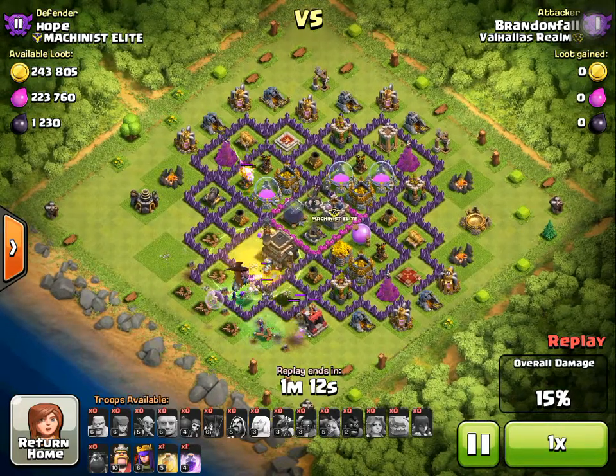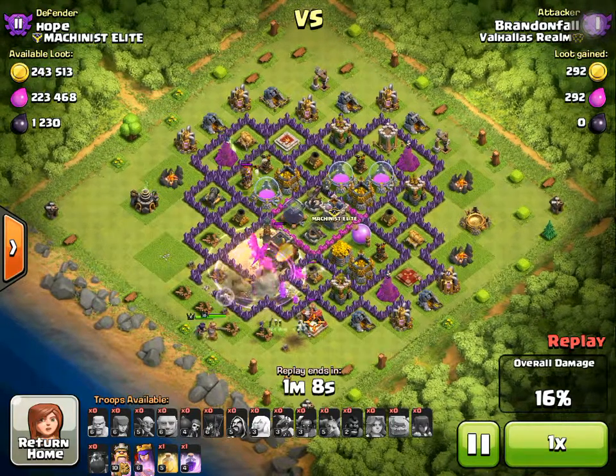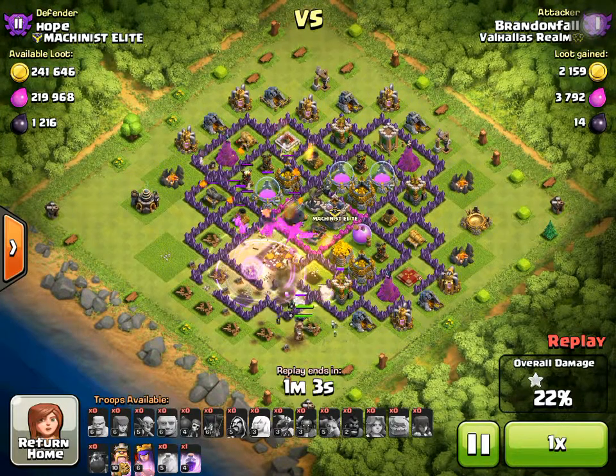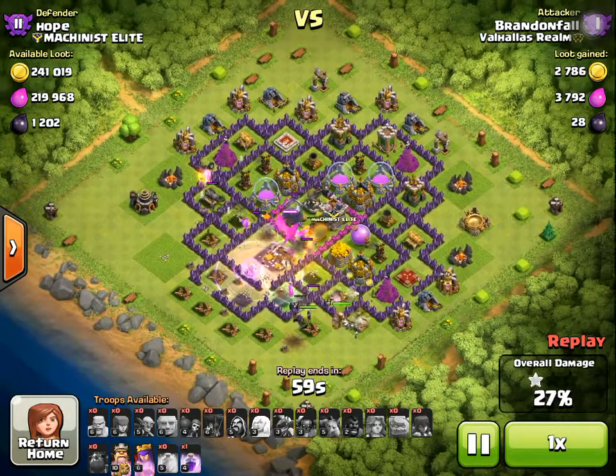So once I got near the Town Hall, I healed them, and then Raged them so they could take out the Town Hall, and then I put down my Barb King and Archer Queen. And then once they got towards that loot, I'm going to just Rage them again and then heal after.